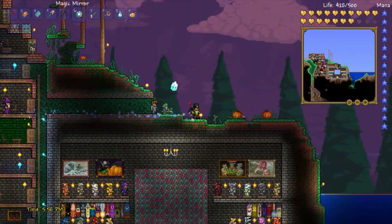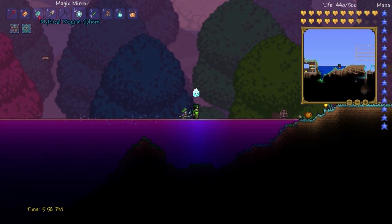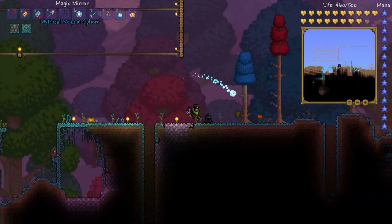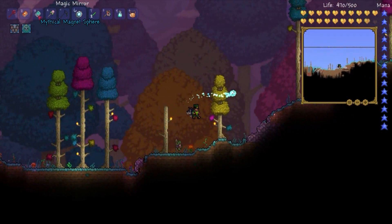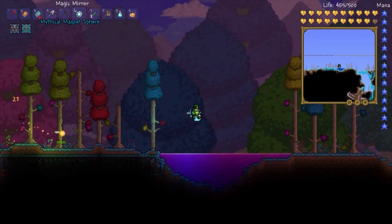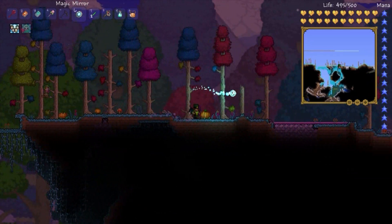Okay, let's try this again — this time I'm gonna do it slightly different. I'm gonna use one new weapon: I have this magnet sphere, which I showed when I got it. I used it for a while and it was pretty useful, but I haven't really used it since because very shortly after I got the inferno fork.